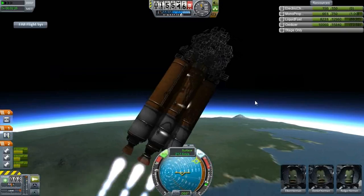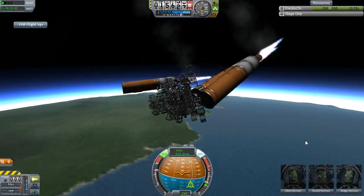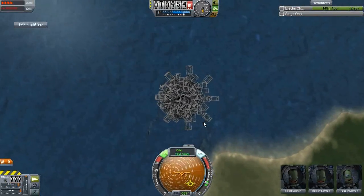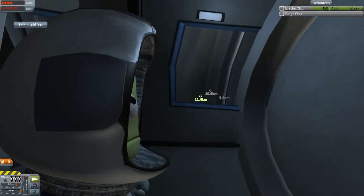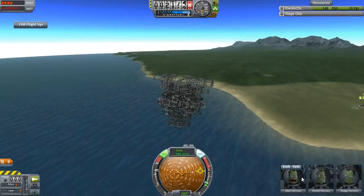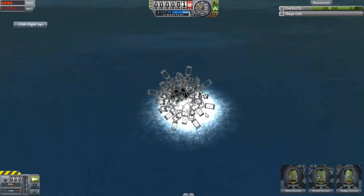Oh I'm going on a very wonky trajectory right now. Oh don't you miss the old SAS? Point in this direction and keep going there, that was the old SAS. Yeah the new SAS says I might go in that direction if you build your ship properly. Well gee thanks, computer, for being a little bastard. What are you doing, why? Ah screw you. Look at that, it's a rocket party! Well let's see how it lands in the water, probably better to be honest. Sploosh! Woo!